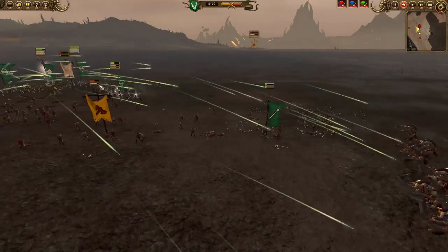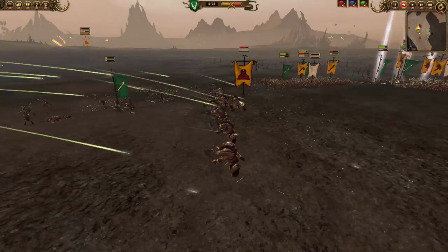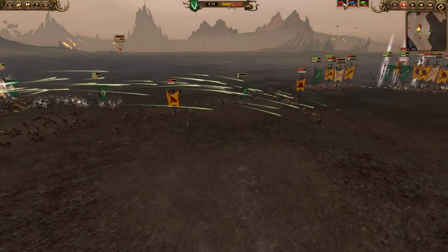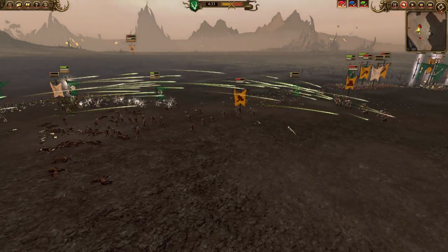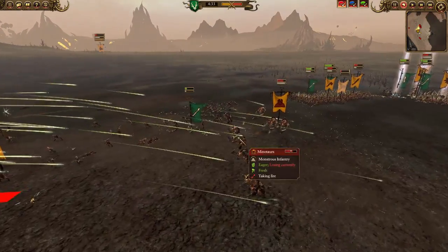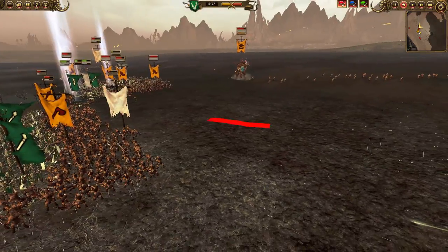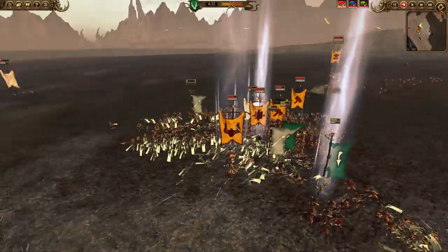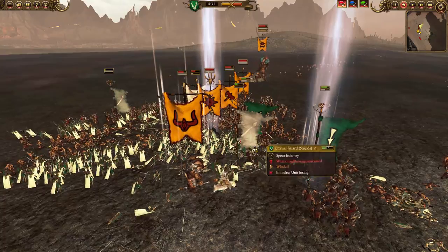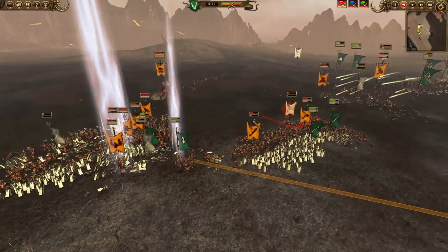The minotaurs take a decent amount of damage, which starts whittling them down. Right now the minotaurs are one of the most threatening units on the field for me — they will absolutely tear my deepwood scouts to shreds, and my infantry as well. I'm not sure it would be wise to charge minotaurs directly into the face of four archer units; they'd better serve smashing the rest of my infantry. Most of my infantry is already getting smashed, and the gore bull is running amok in the back lines.